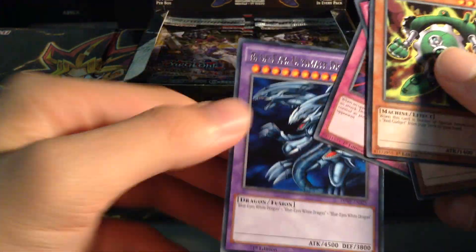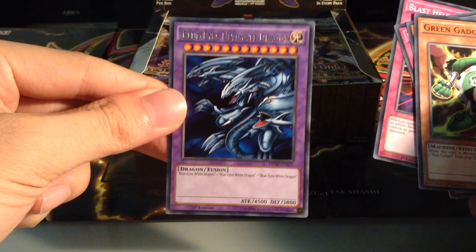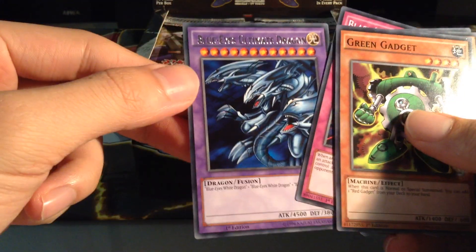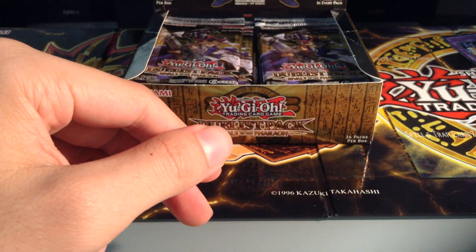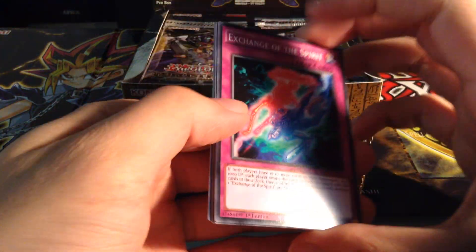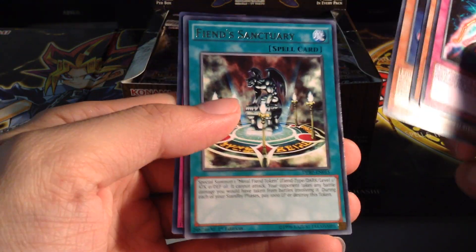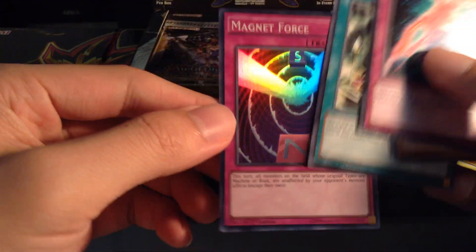Green Gadget, Red Gadget again, and a Blue-Eyes Ultimate Dragon. I did think that was going to get a reprint - in rare this time, which is quite cool. Always nice to reprint it, since it's quite expensive actually. Exchange of the Spirit, level 8, Fiend Sanctuary.